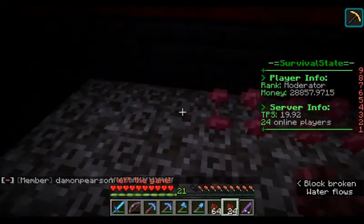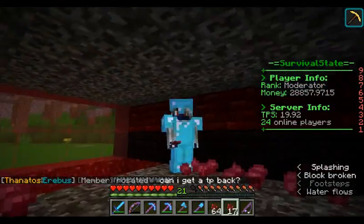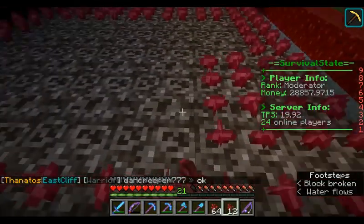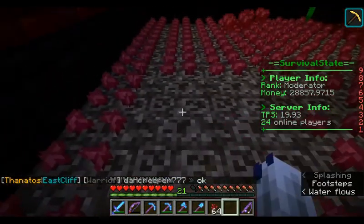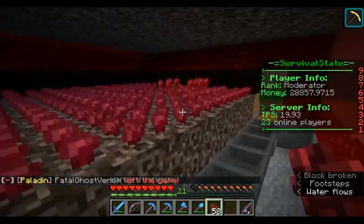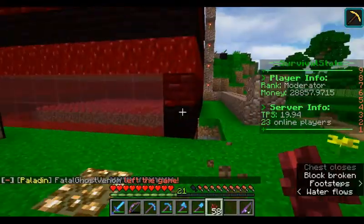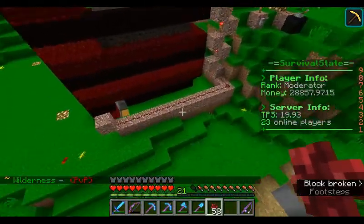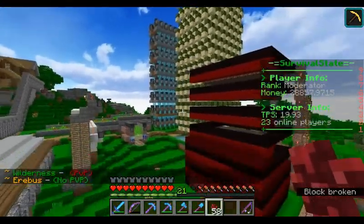Hello everybody and welcome back to another episode of Survival State. It's weird not doing it in F5 but what I'm doing is just planting down in this newly completed nether wart farm. Last episode we worked on this and I've done some work on it - I've lowered it down and put all the hoppers in, so it goes into here. We've still got a shortage of iron.